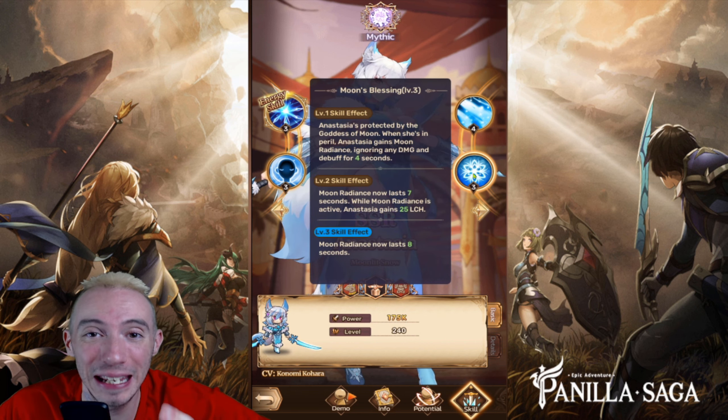For our fighter wish list we went with Linglan — she has an amazing skill that drains your enemy's energy. For our ranger wish list we went with Delilah. Her energy skill lets her transform and jump onto enemies, deal massive amounts of damage, and increases her attack speed for 10 seconds.